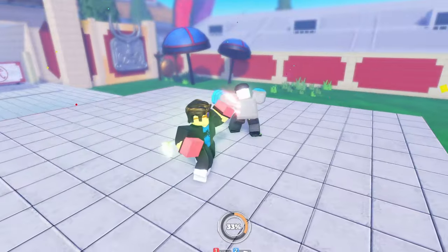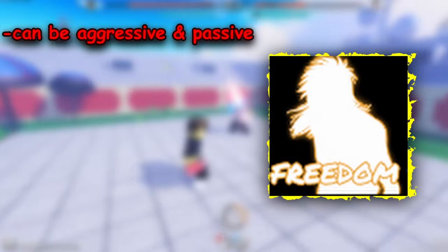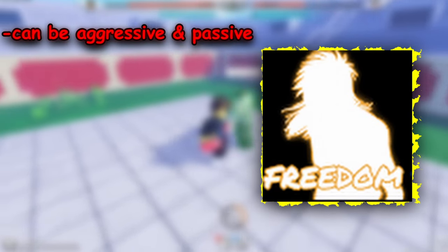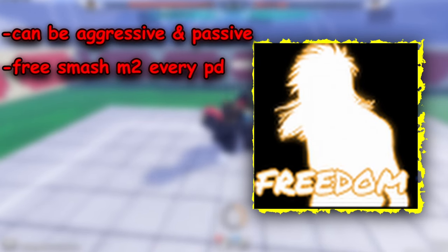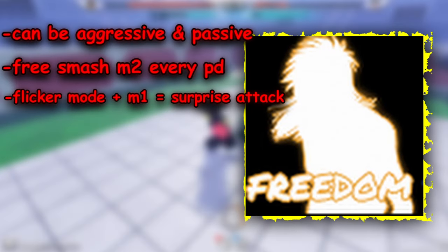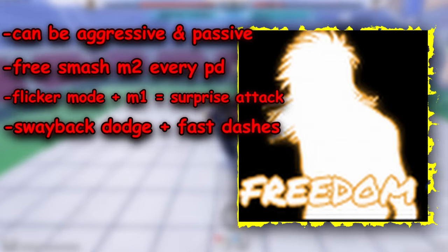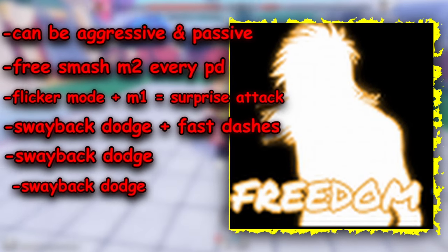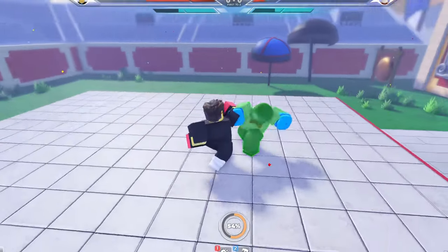Freedom is a hybrid style because of its three different fighting stances you can switch between, making you an outboxer or infighter. Every time you perfect dodge, you can switch to Smash for a free M2 without fail. You can switch to Flicker mode and M1 to catch opponents off guard, or switch to Whirlwind mode to gain swayback dodging like Hawk. Any style with swayback dodge is automatically top-tier because of how easy it is to perfect dodge with it.